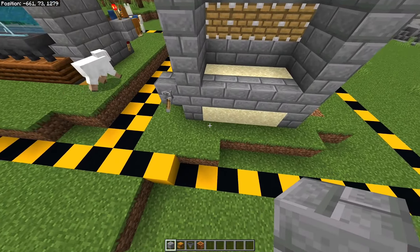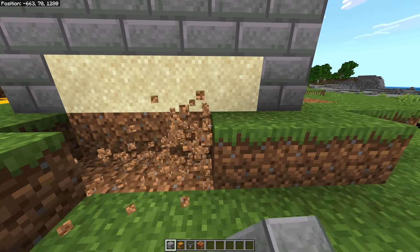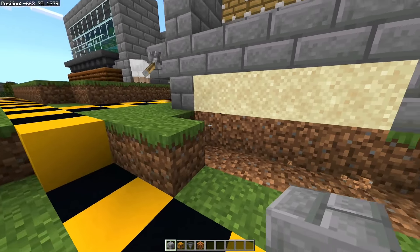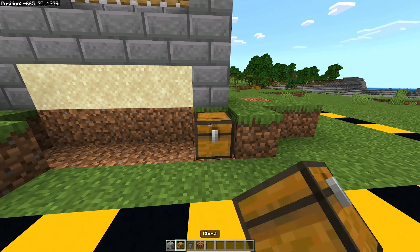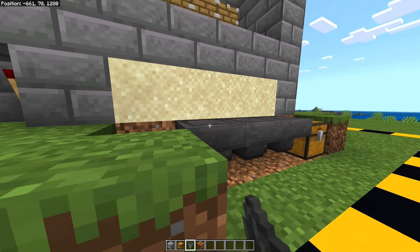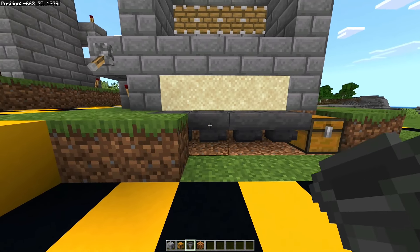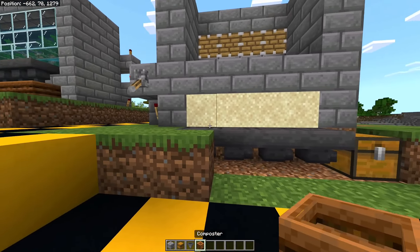Once you've done that, come in front of the entire thing and break these five blocks right here — the four blocks in front of the sand and one next to it. Right here you're going to place the chest, and you want to place the hoppers all funneling to the chest. All extensions are funneling to the chest.